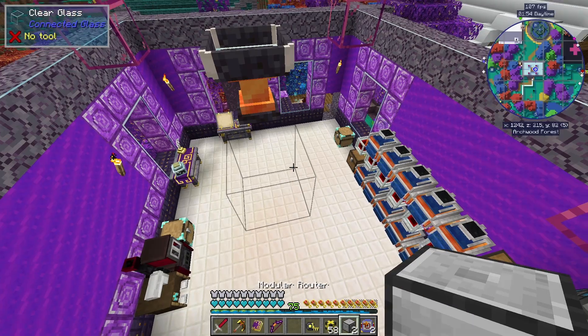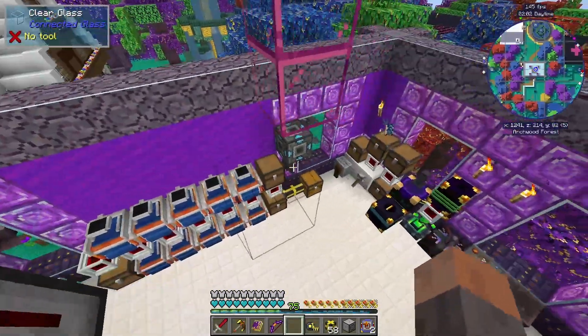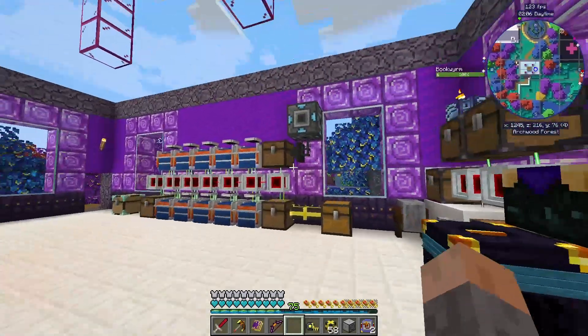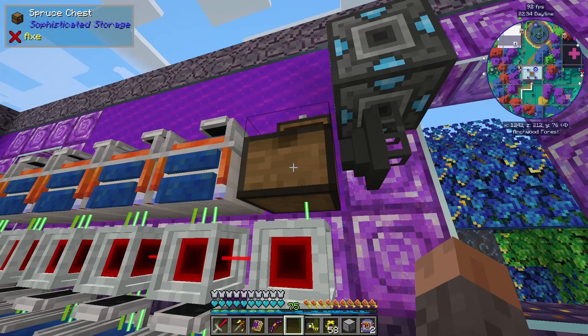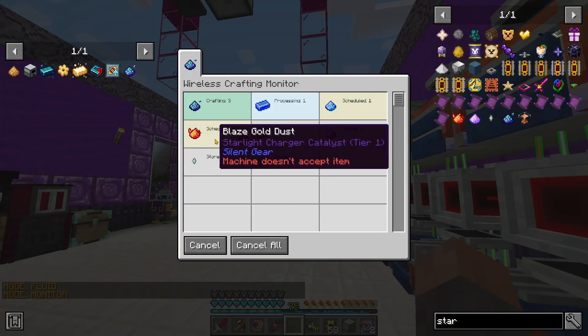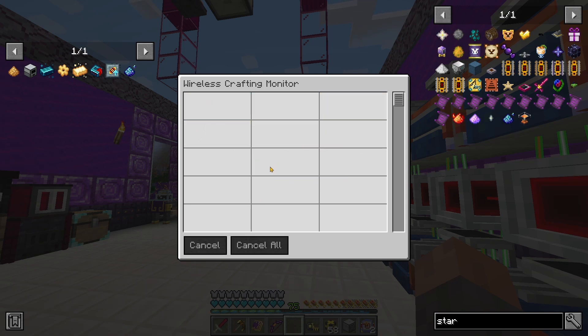I'm going to use a modular router to grab Star Metal Dust down from this chest - that's the charging catalyst. Currently there's nothing in the charger. I took the stack-grade module out because it'll put in a whole stack at once and makes everything slow. Now it'll do it gradually so things won't be backed up. If I change it to monitor mode we can see it progressing. The warning signs mean something else is in the machine. If you do it one by one it doesn't get all clogged up trying to do a stack at a time.